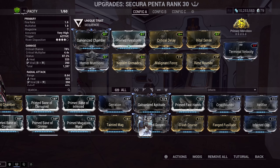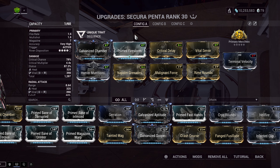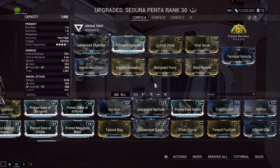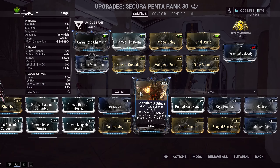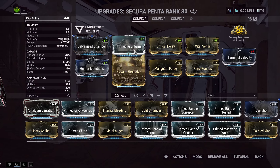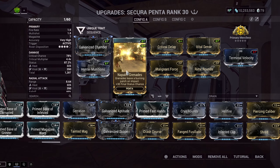What I did was change Primed Firestorm into Galvanized Scope, and it worked. Galvanized Scope worked on this Secura Penta because you can get headshot kills with it and stack Galvanized Scope. I was testing it on a Grineer map — Grineer is very easy to get headshots on — and I think it makes it into an orange crit weapon instead of yellow with some white. So it is better with Galvanized Scope, but I thought making a video with it would be a little disingenuous because normally this is going to be very hard to get your stacks on. So I think Primed Firestorm is the better choice, but Galvanized Scope does technically work.